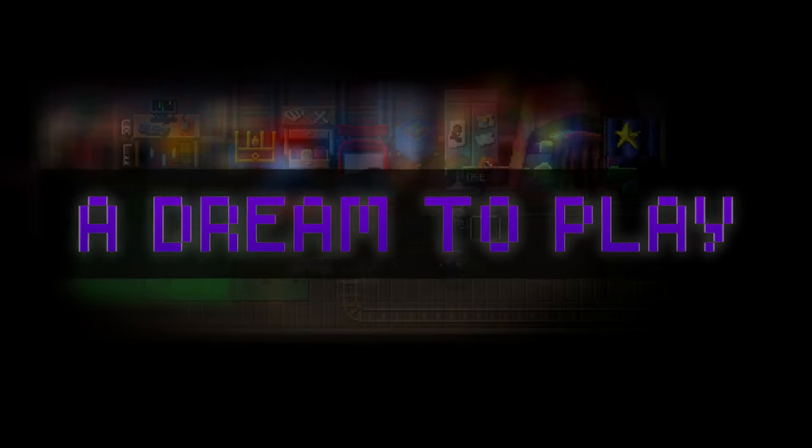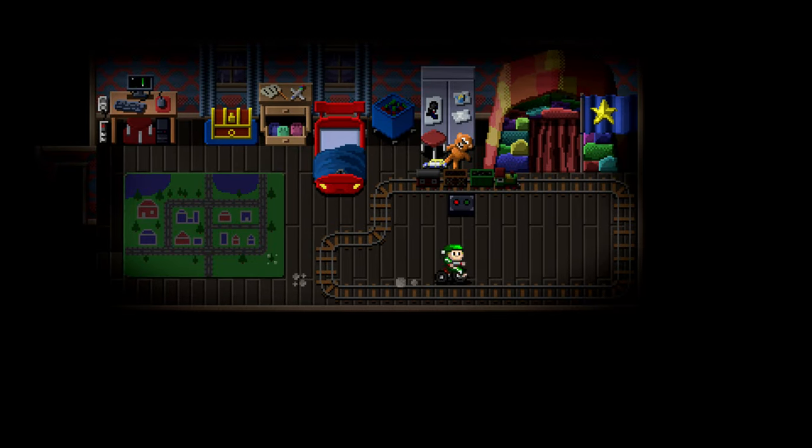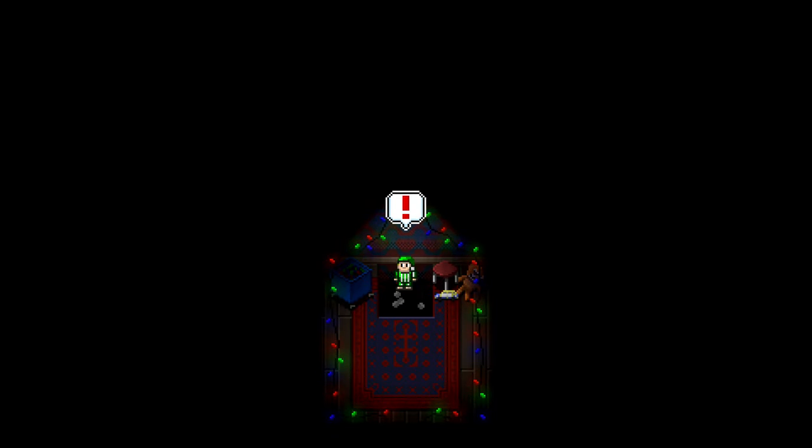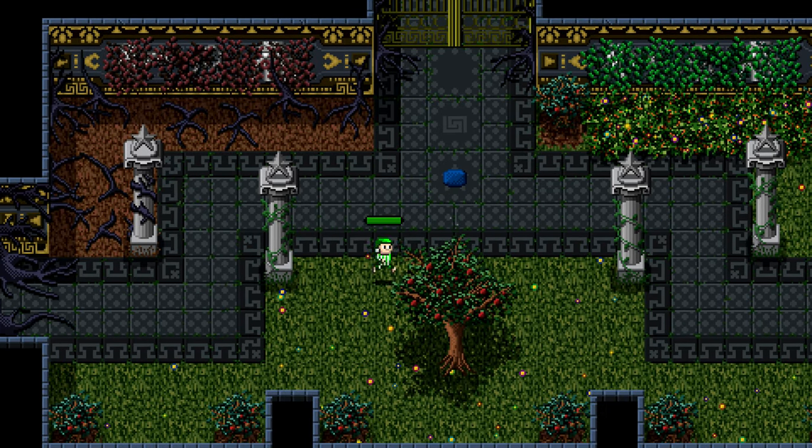As the game begins, you find yourself in a child's bedroom, filled with toys and other things that you would find at a child's age like Billy's. There's not a whole lot to do here at the very start, so you kind of just mosey around until you find a pillow that you're going to need to go to sleep. But as you approach it, a trap door opens beneath you, and you find yourself falling into the dream world, where you meet the Sandman.